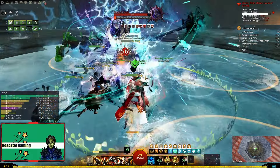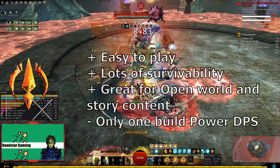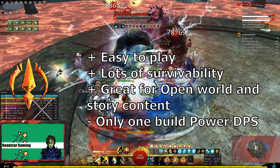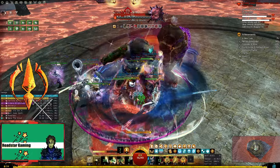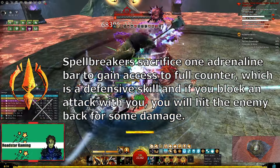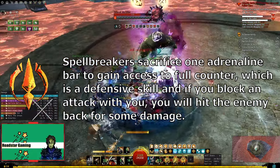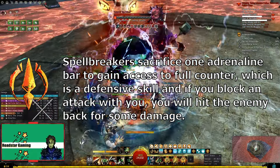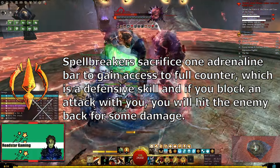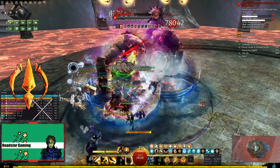Moving on to the second elite spec, Spellbreaker, which was added with Path of Fire and is a pure DPS spec that works great in open world and group content. The new mechanic added with Spellbreaker is the full counter skill, which sacrifices 1 adrenaline bar in exchange for invulnerability and a counter attack if you are hit while the skill is activated. The focus of the spec is boon removal, and Spellbreaker is great at that with the dagger burst skill and the elite skill Winds of Disenchantment.